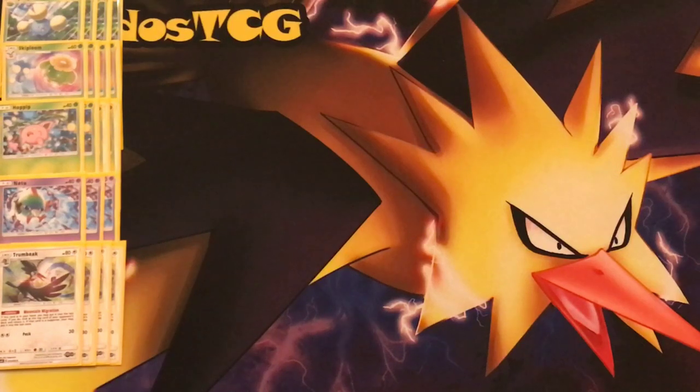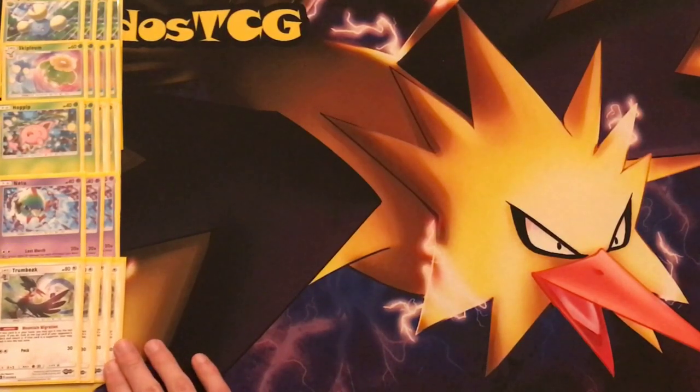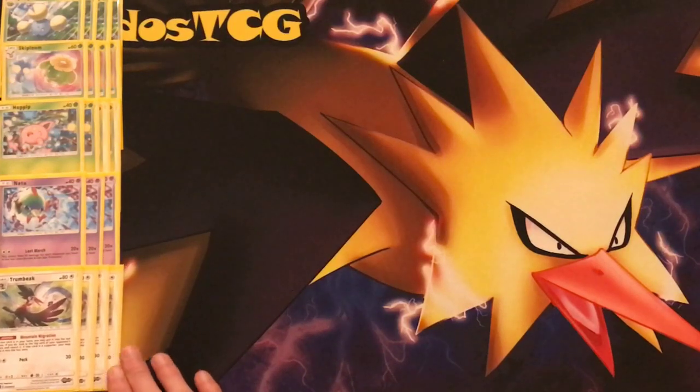Not only that, Trumbeak comes with a little bit of disruption — you can check what the opponent has on top of their deck. If it is a bad card, you might play something like a Judge alongside it. And if it's a Supporter on top, you can just put it in the Lost Zone to set them back.